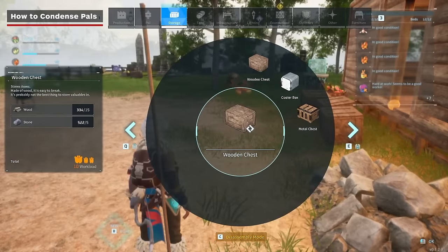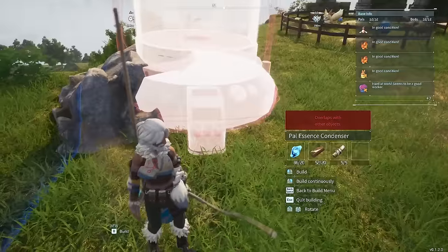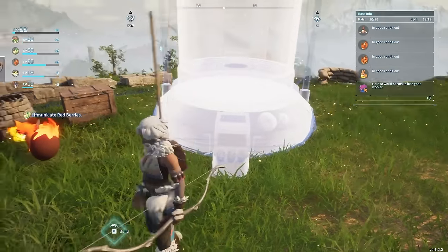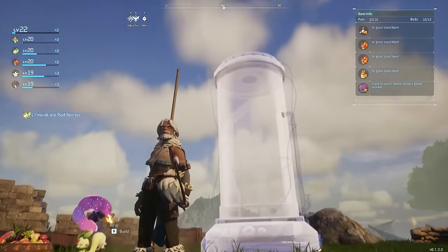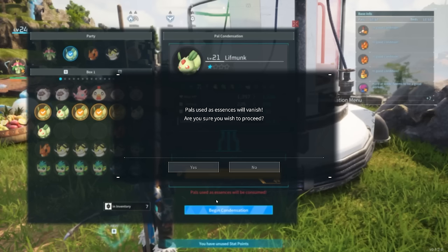If you're not interested in currency, then you can also invest in a pal essence condenser. This costs 20 paldium fragments, 20 ingots, and 5 ancient civilisation parts to construct, and it allows you to combine duplicate pals into a singular pal of your choice in order to increase that pal's statistics.